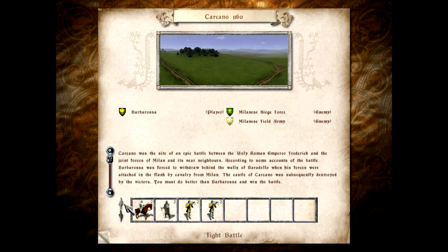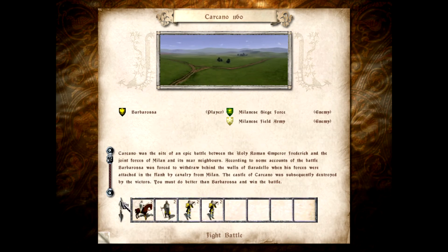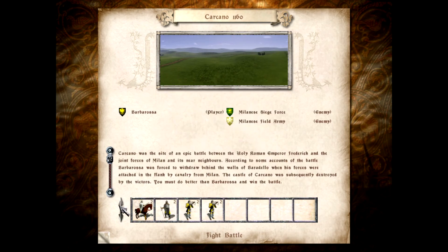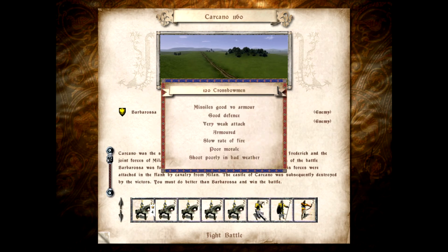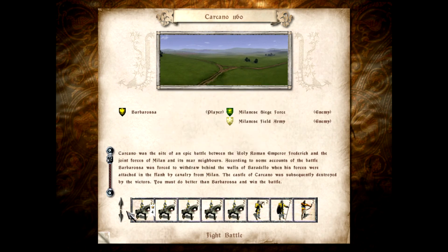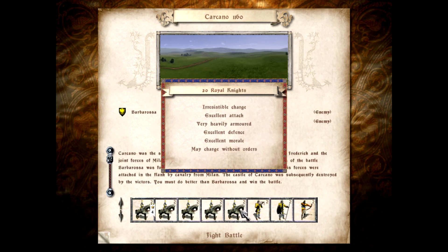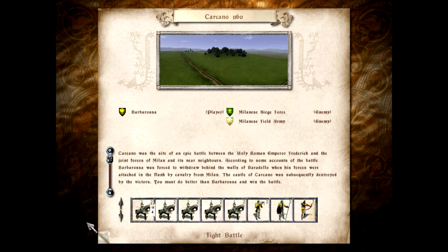Two armies, they say. For the record, ours is interesting — it's cavalry heavy, we only have two units of infantry: one a foot unit and one unit of Italian infantry. And we have a bunch of skirmishers and then just Royal Knights of varying size. 20 Royal Knights — what is the point? It'll be fine though, let's go ahead and find out our history, as this looks like an interesting one.